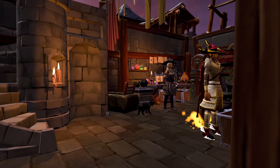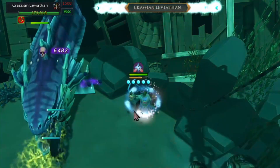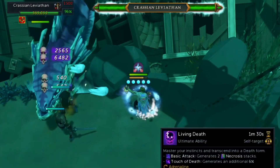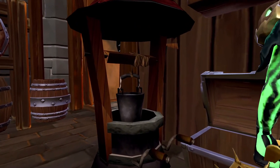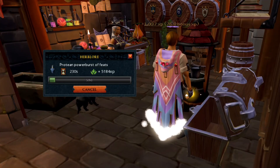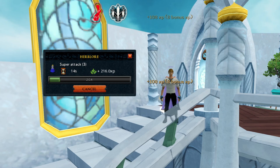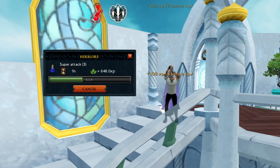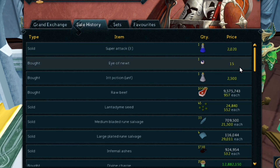First and foremost, 96 Herblore for Overloads is highly recommended. Overloads add a huge DPS buff for absolutely no effort, so it is worth grinding it out. Make sure to use Portable Wells, which you'll most likely find in the Herblore section of the fort on pretty much any world during double experience. Your best bet for leveling would be protein shakes, but if you run out, make the highest tier super or extreme potion you can. Check prices carefully via the Grand Exchange — buy one of each supply, make a potion, sell it, and see what the margin is.